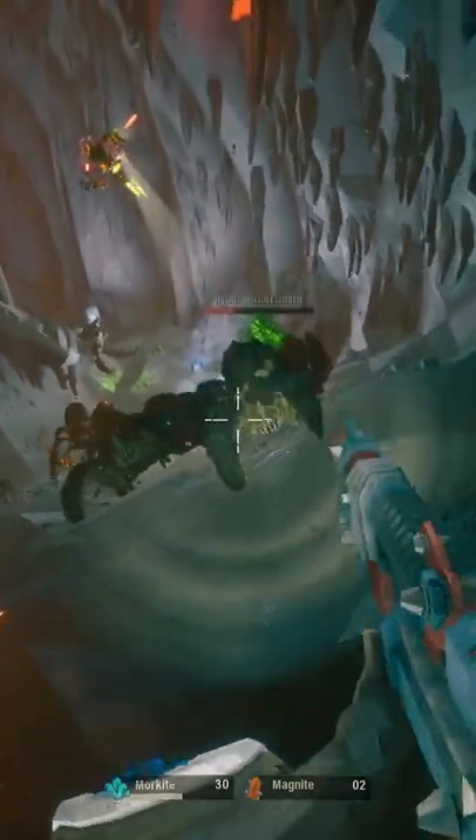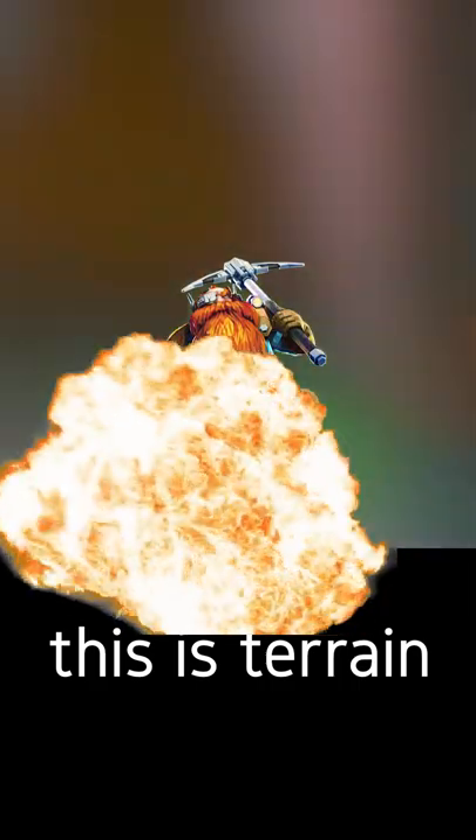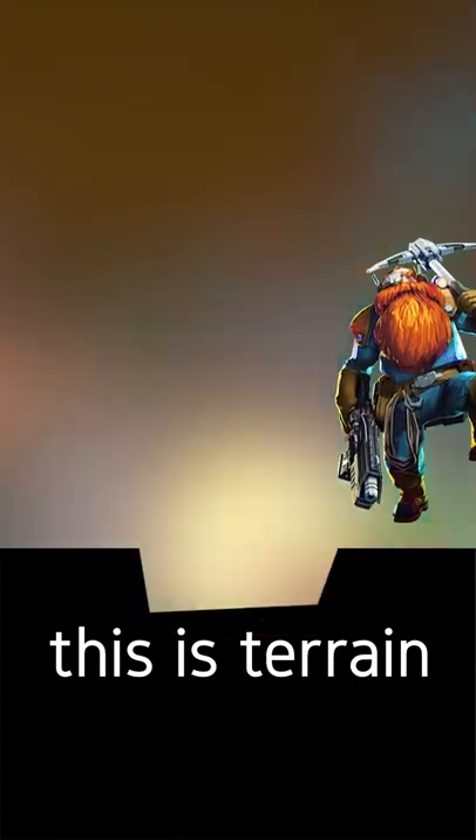What if you created your own ledge in the ground and gripped on that, since other ledges aren't always available? It's where you fall, and by timing it perfectly, you power attack with your pickaxe and then quickly grab onto the ledge you created with it, negating fall damage.